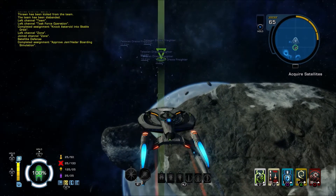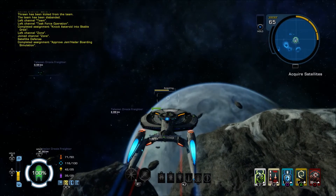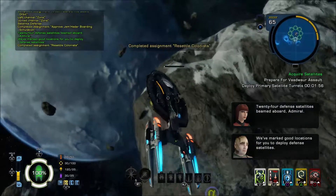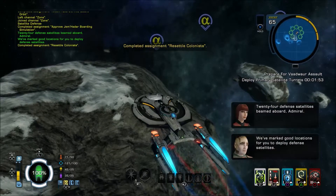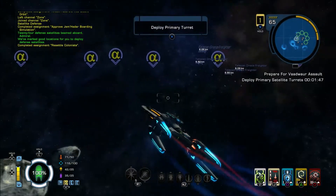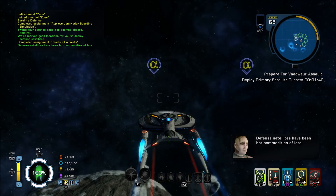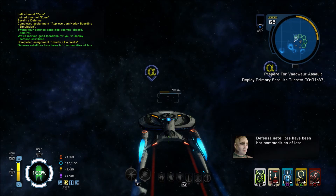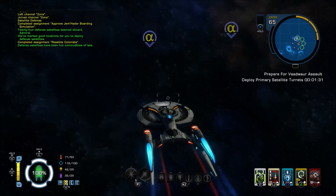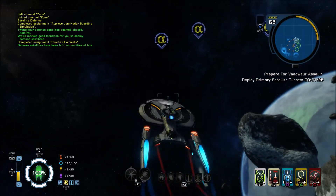We'll get to the first marker and set up these satellites. We're just acquiring them. We've got to go around and deploy the satellites. I would recommend doing this in a nimble little ship, like an Escort or a Destroyer if you've got one. It's a little bit harder in a big cruiser where you don't have the maneuverability. When I did this in the cruiser, I got my absolute ass kicked. So if you have a nimble little ship, I would recommend doing that.